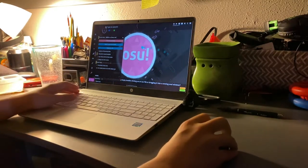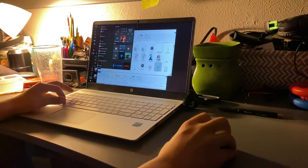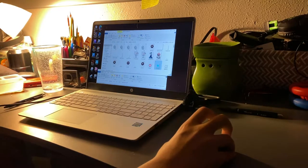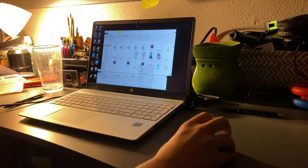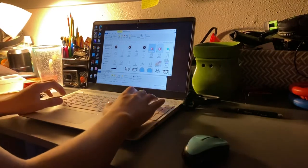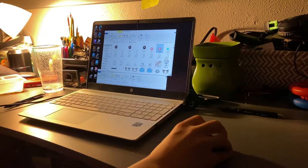If you really want to, you can make it like one of the long trails. You just copy and then paste the cursor trail, hit rename, delete that, and name it 'cursor middle' and now you're done.